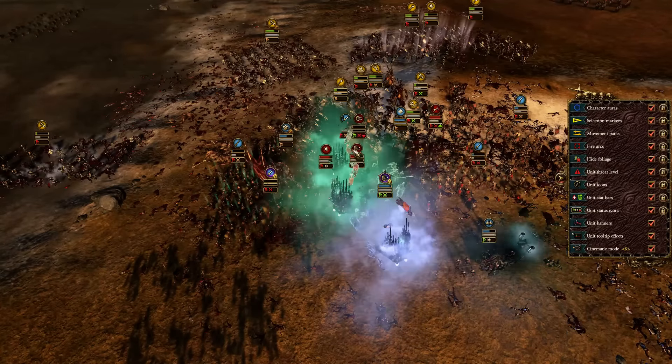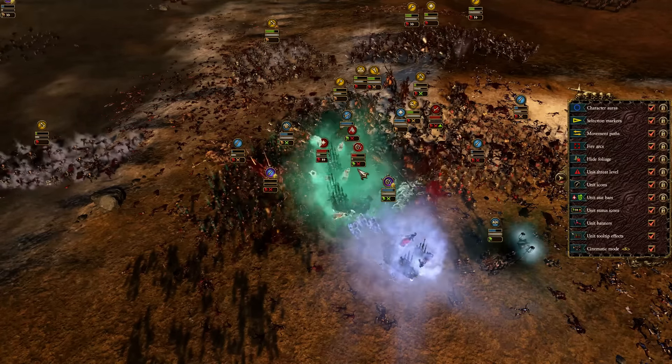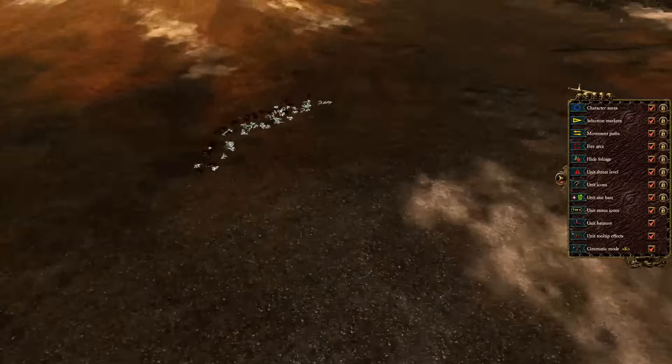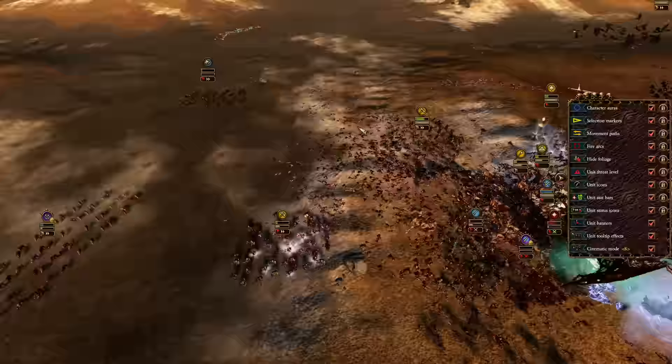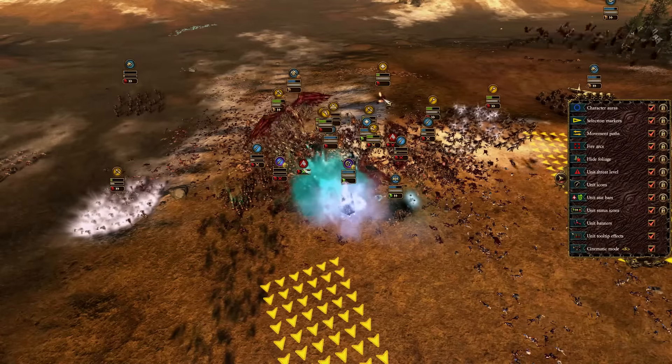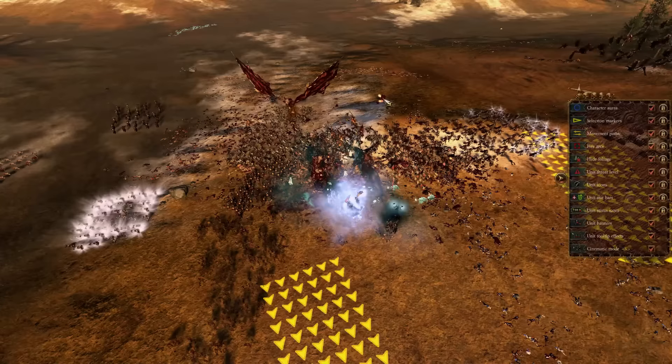He brought in two Mortis Engines — never bring in two. One is good, okay, but you need an actual army to support them. The Vampire Counts player just had way too much and it wasn't a cohesive fighting force. You want your elements to work together — if they do not, you're not going to get very far.